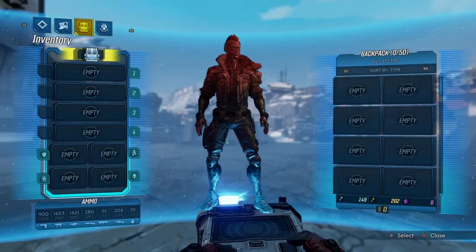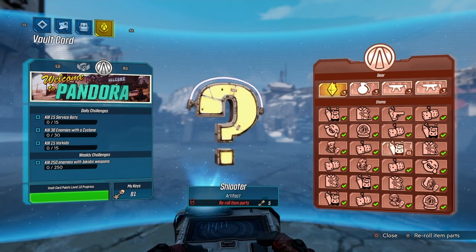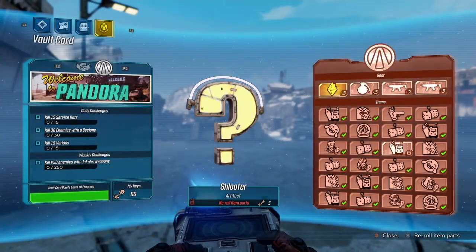The Schluter artifact is from the new Vault Card, and you are able to redeem items from the Vault Card in Arms Race. So we're going to redeem a Schluter artifact and we're also going to redeem a Troubleshooter, and possibly one of the grenades, just to give ourselves a sporting chance here.